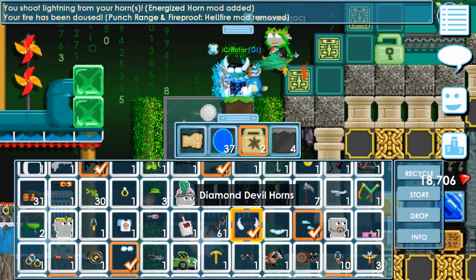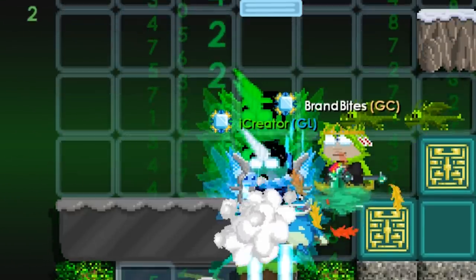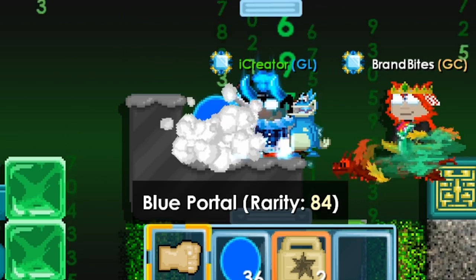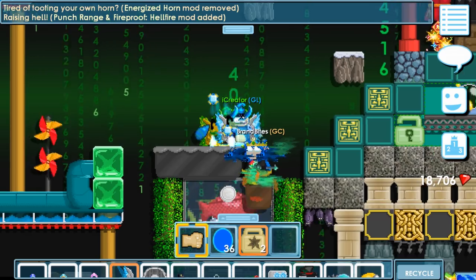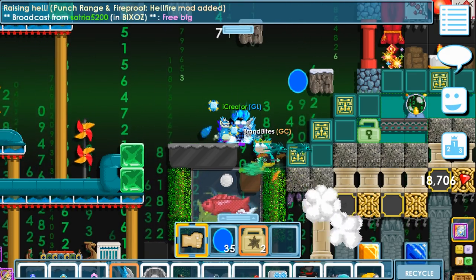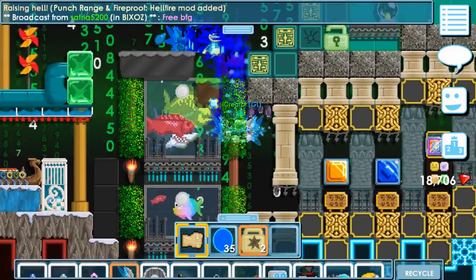These are Diamond Devil Horns. When I wear them, you can see that I can place three blocks, but with these new horns, I cannot place three. I can only place up to two blocks. They do give you a long punch though — you can punch far away. Look, I can punch up to those pillar blocks. Yeah, that's the long range punch. I just debunked that.